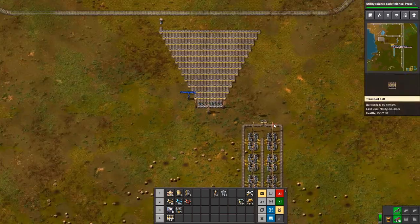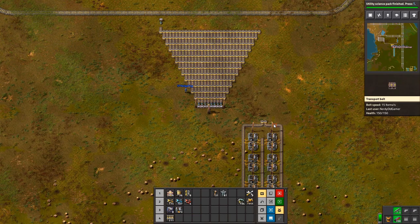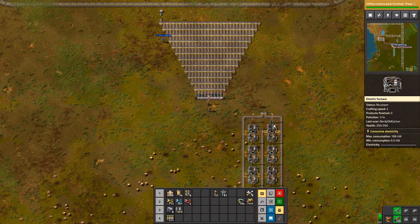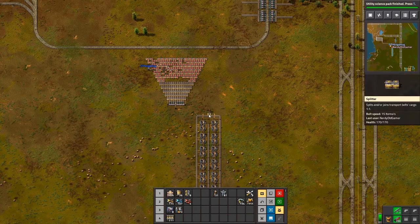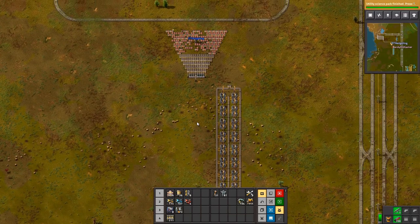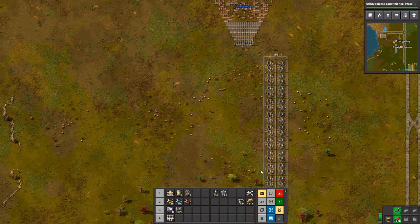Everything that comes in the left-hand side could only ever end up on these two lines here, because it never crosses over. I don't know why I couldn't see that beforehand. So is this far enough down that I have built this? If it's in there, then the question is just where do we want them — we want eight.